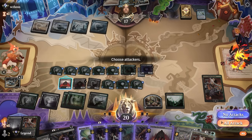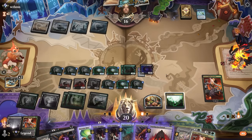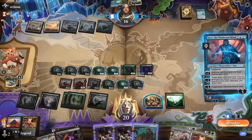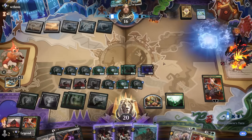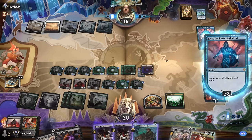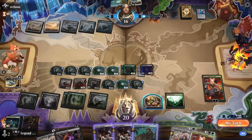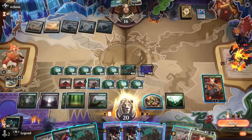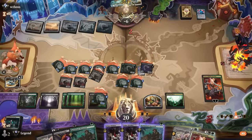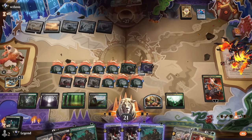We attack for one and pass, hoping they don't top-deck Sunfall. Opponent finds another Jace and gets to mill us for 15 — exactly — so we draw our last card from the library. About as close as it gets. We attack and win. Good game — on to the next one.